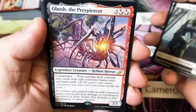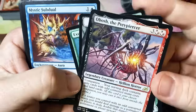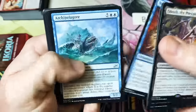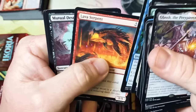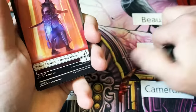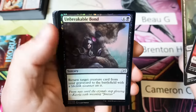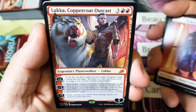The Preypierce Companion — I think this guy's not getting a ton of love yet that I've seen, but eventually people are going to catch on to him. Unbreakable Bond and a Lukka, Coppercoat Outcast.